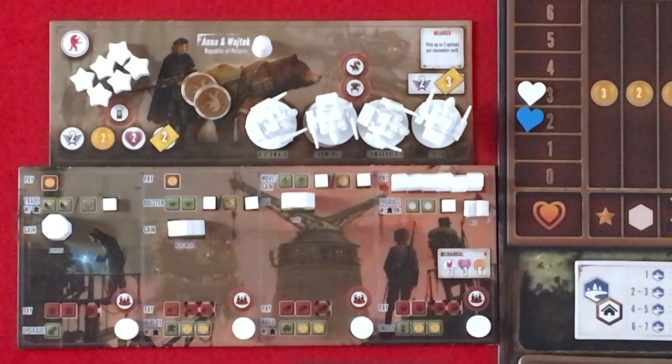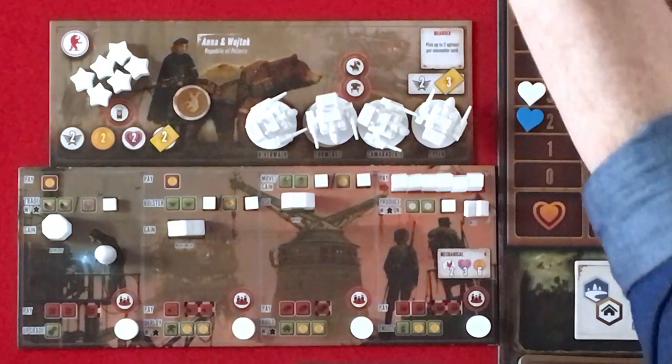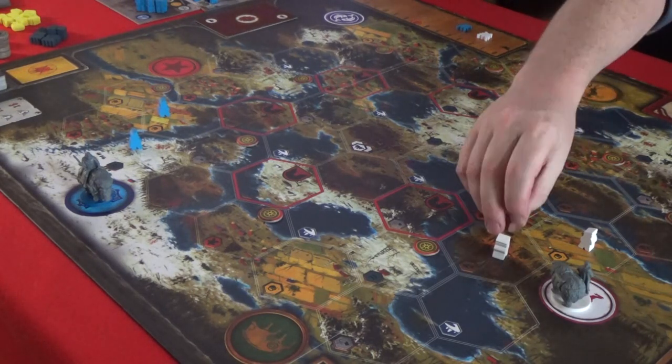I'm going to trade. So I paid one coin. That gives me two change. And I'm going to trade for two wood, which I'll put here.